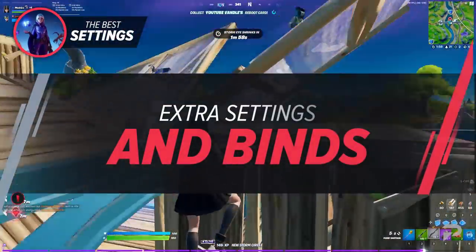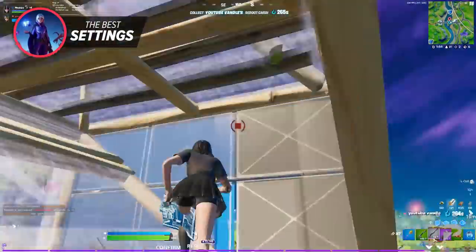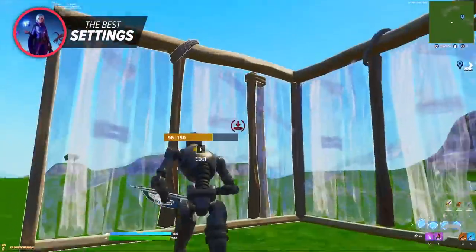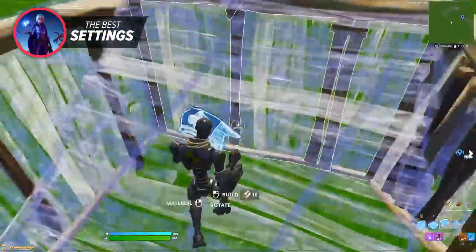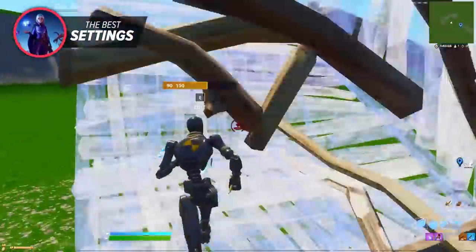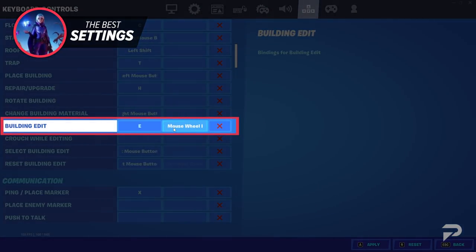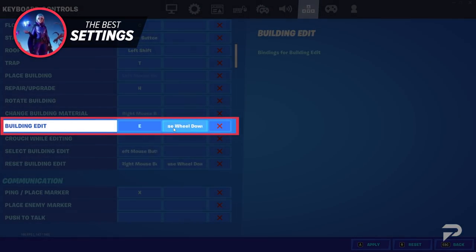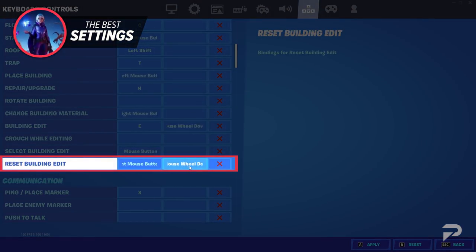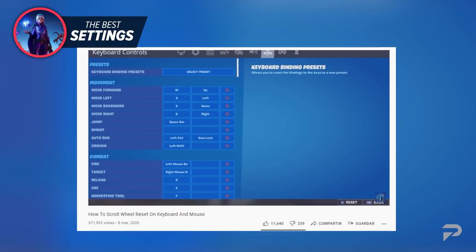There are many extra keybinds and settings that you need to use for both competitive and creative gameplay. First up, it's the best advantage you can have over a controller player: scroll wheel reset. Scroll wheel reset is the fastest way to reset your builds — it allows you to reset multiple builds by just scrolling down. To use scroll wheel reset, change your secondary keybind for building edit to scroll wheel down. We recommend scroll wheel down. Then change your secondary bind for reset building edit to scroll wheel down as well. For a more in-depth video on scroll wheel reset, check this video out.